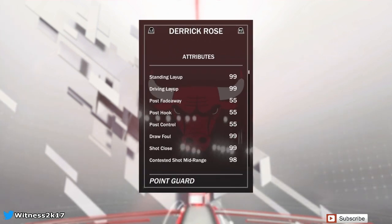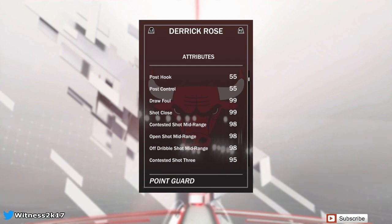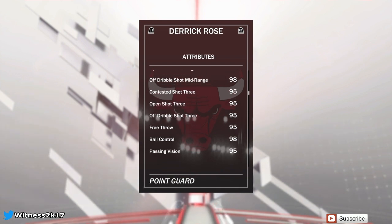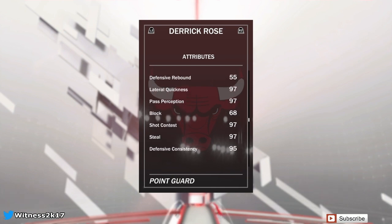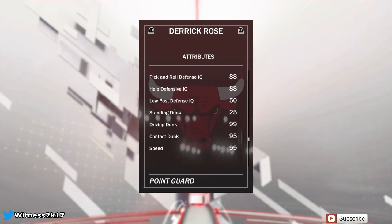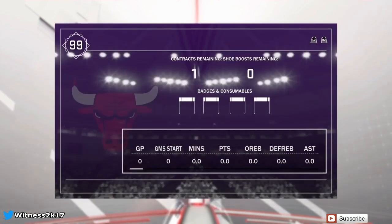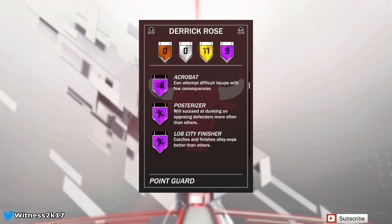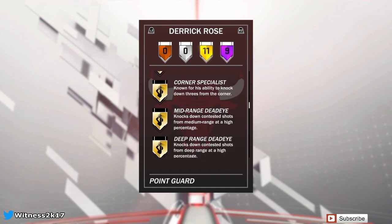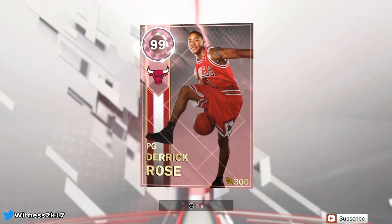He's 99 on defense and 99 on offense. Layup stats are in the 99s, which is cheesy as hell. His draw foul and shot close are at 99, and all his mid-ranges are in the 98s. Three-point shooting is in the 95s — I'll probably put a shoe on him. 95 free throw. Passing stats are in the high 90s, 97 steal, defense looking pretty good. He has a driving dunk of 99 and a contact dunk of 95, and 99 speed — I love cards with 99 speed. He has nine Hall of Fame badges: one-man fast break, ankle breaker, relentless finisher. He doesn't have the really good shooting badges but he does have them in gold — corner specialist, mid and deep range dead-eye, and limitless range.